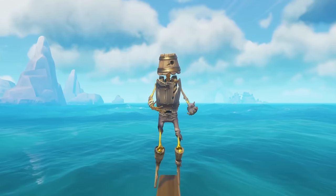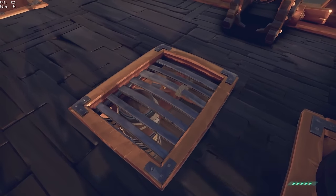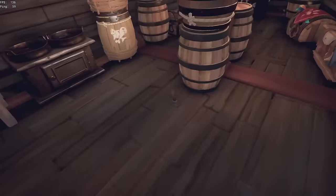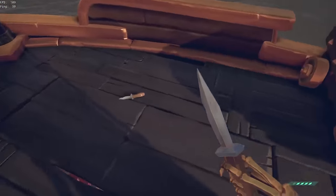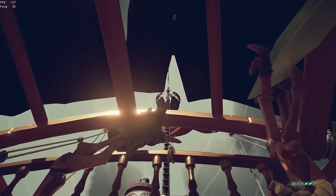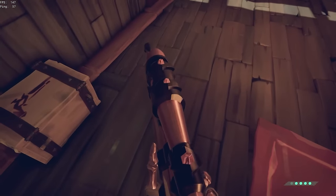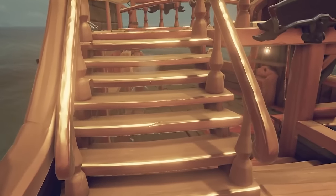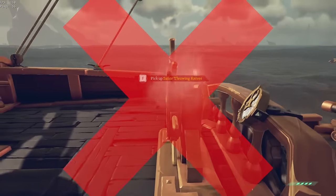Now let's get to testing the new throwing knives. Let's start with what you can throw them through on a boat. Can they be thrown through the grate of boats? Yep, they can. What about the cannon? Yeah, that also works. How about the canopy of a sloop? Nope, that doesn't work. How about a boat's stairs, since you're able to shoot through them with regular guns? The throwing knives actually do not go through the stairs. What about the wheel of a boat? Nope, that doesn't work either.